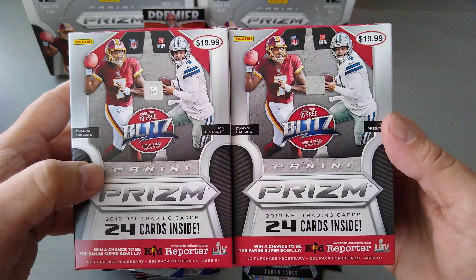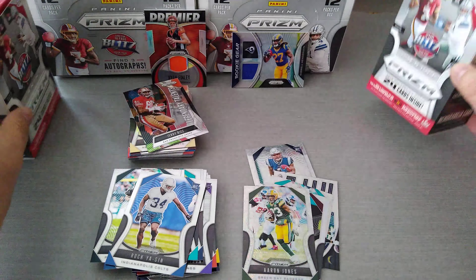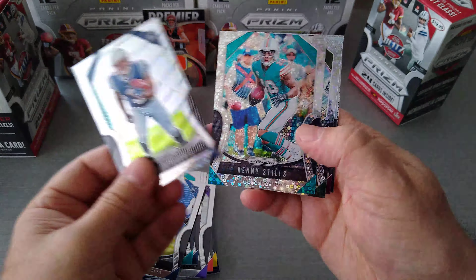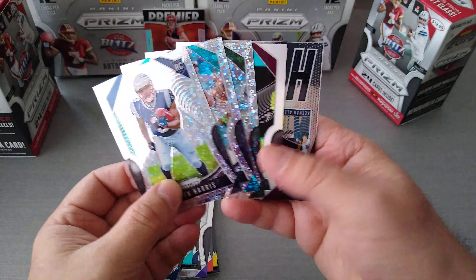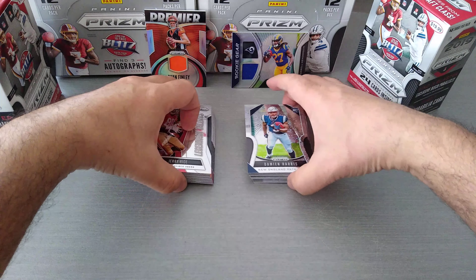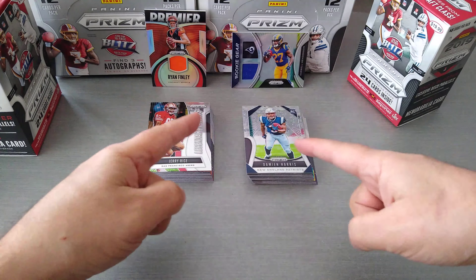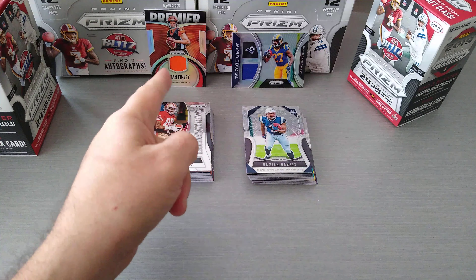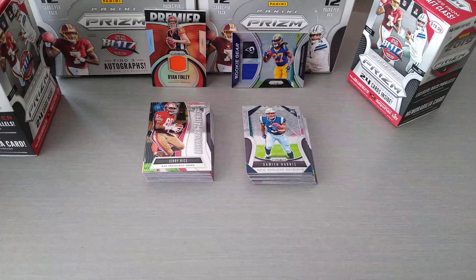I just opened two blasters for all of us to enjoy — Prism, $19.99 at Target. You get the three disco ball parallels, one silver prism, and one insert. I hope you guys enjoyed this video — that was a fun little rip. I enjoy opening these blasters because sometimes you can pull something good. Hot hands baby — not today, but that was a fun rip all the same. Thanks for watching! Keep the likes coming, subscribe to the channel, hit the bell to get notified when I upload. Till next time, take care — tara for now!